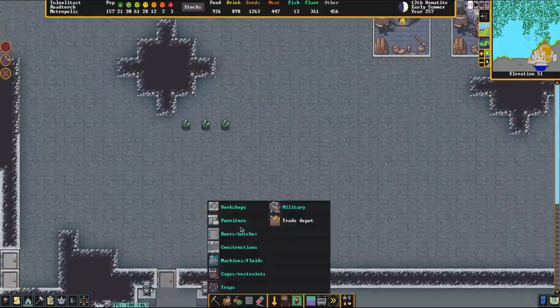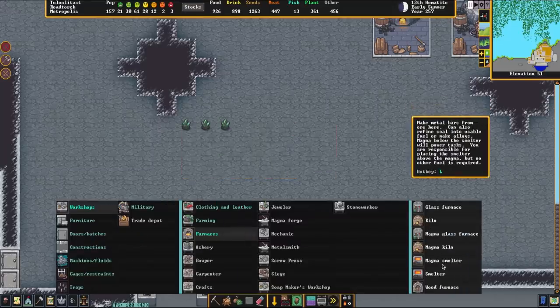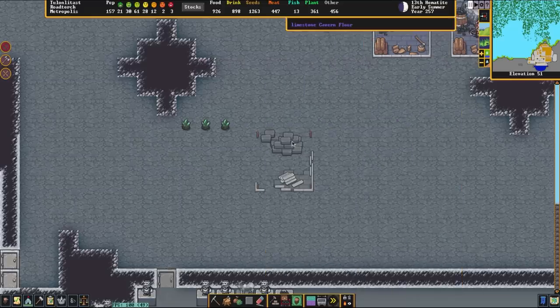We're going to go down here and construct our workshop. We'll go to the workshop screen and then to furnaces. We are going to make a normal smelter — not a magma smelter — and place that here. Keep in mind that they can only use rock for this, so you have to have rock or metal around. We're going to use a rock block.